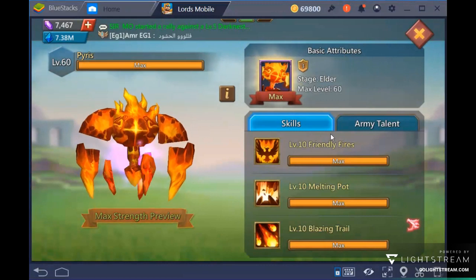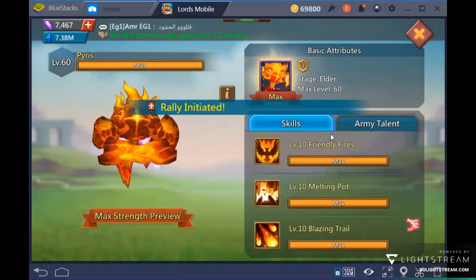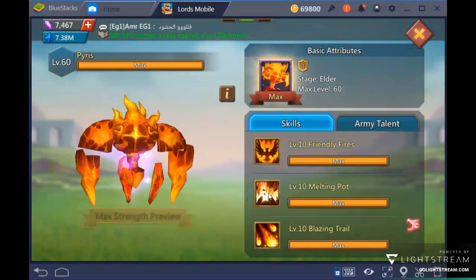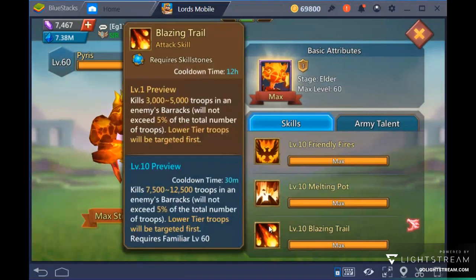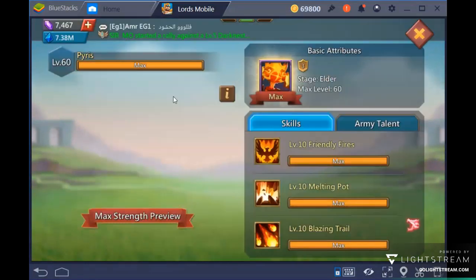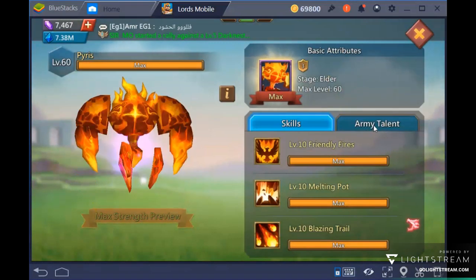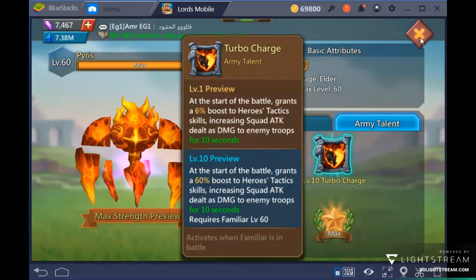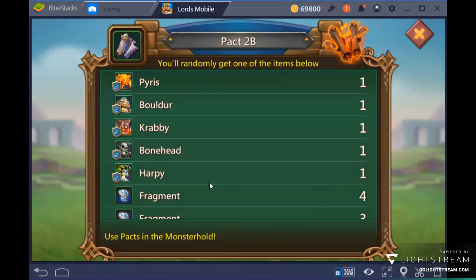Moving to Pack 2B — don't fall into the limbo that many YouTubers and players swear by: Pyrus. Leave Pyrus alone. The army talent turbo charge looks great on paper, but I have never bothered to get Pyrus and it won't help your account in any meaningful way.